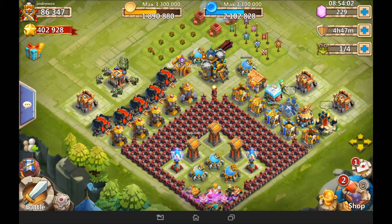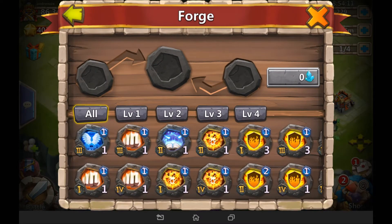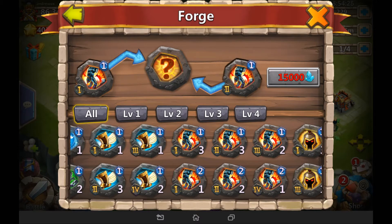The first thing is crest forging. If you head into the crest section, you will see a new tab called Forge. You can forge level one crests of any type — they both have to be the same level. It costs 15,000 blue crystals to do this, and it will turn it into a completely different crest that is completely random — it could be a rare one, a mythical one, or just another ordinary one.